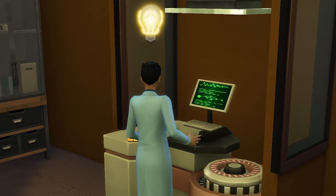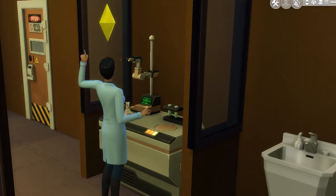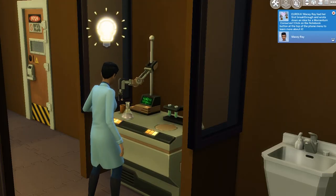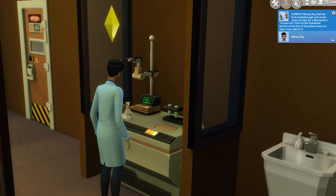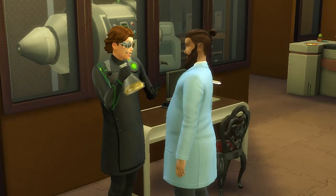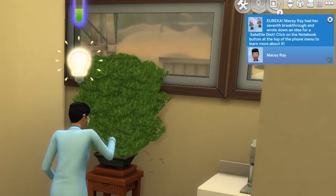Experimenting on the chemical analyser is also a great way to achieve breakthroughs, with each breakthrough enabling your sim to create a new invention or serum. Each career level will allow you two more breakthroughs, besides reaching the top which allows for three. For the first six levels of the career, it'll be one invention breakthrough and one serum breakthrough, while from level seven to ten it's all about serums, leaving a total of six inventions and fifteen serums.